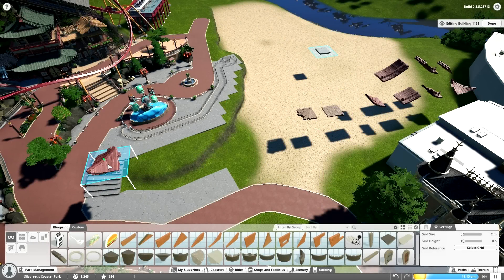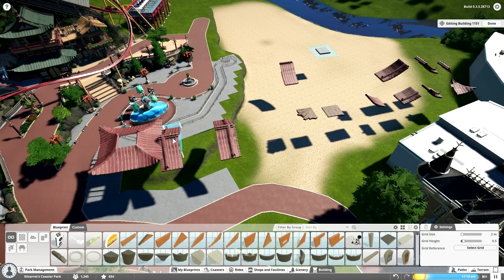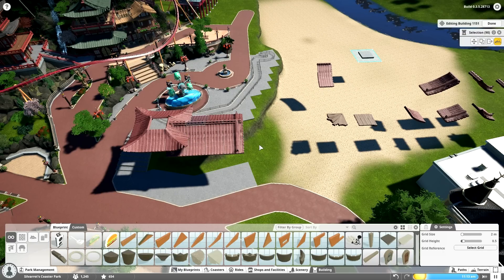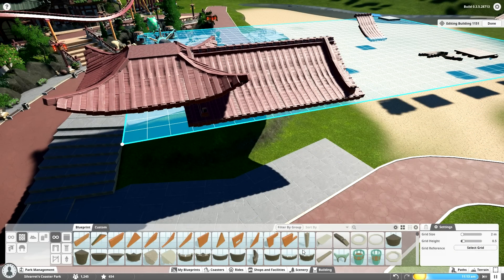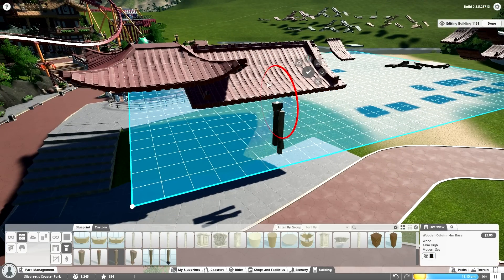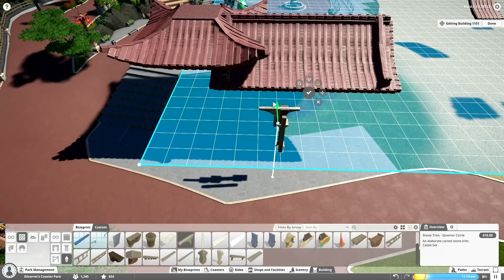Hey everybody, welcome back to Fantasy Valley. This is the 10th video in the series, and it's also the second to last video of the Asian part. Which means it's kind of the calm before the storm, before we get into the backstage area and making everything of this area come together in the next part, and the big magnum opus which is going to be the station. There isn't really too much we're adding in this episode, so it's a bit more relaxing and laid back. Just doing a bunch of stuff to finish off the plaza, which was still pretty empty at this point, and adding any kinds of detail that I deemed necessary until we could move on into finishing this part.